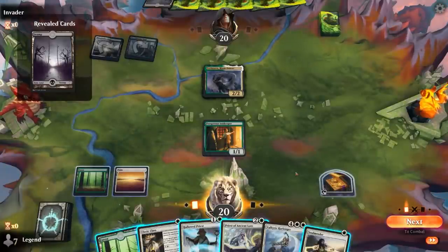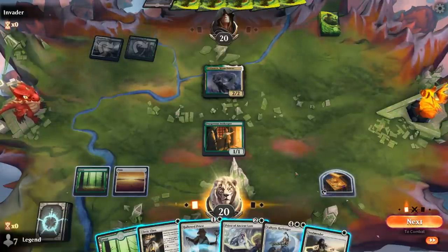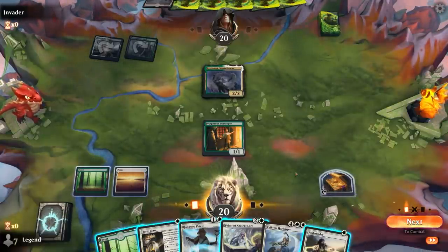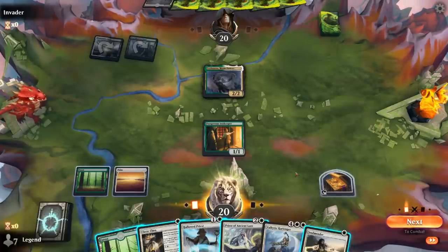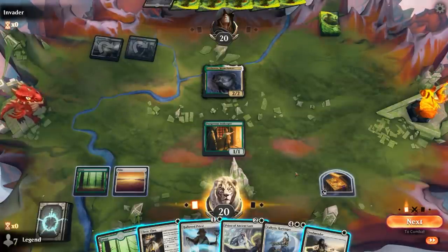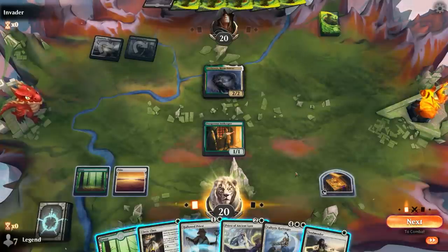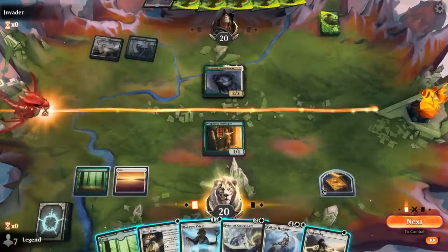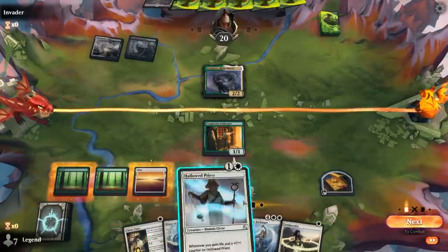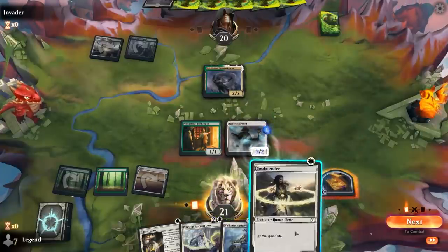We've got a couple options here. The most mana efficient play that doesn't use my treasure is just Priest of Ancient Lore, although I do miss out on the Hallowed Priest picking up some plus one counters in the meantime. So we could go Hallowed Priest plus Soulmander, and wait on the Cleric Class since it doesn't really help me put extra counters on the Priest right away. Soulmander's an extra consistent source of life gain.